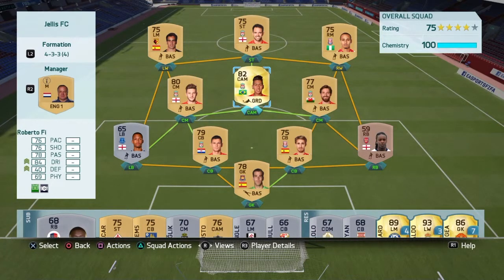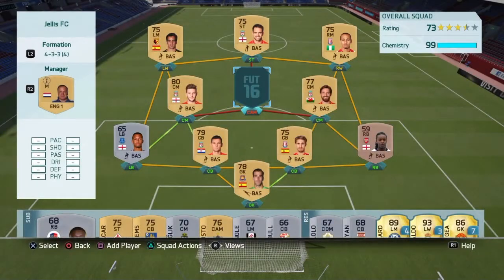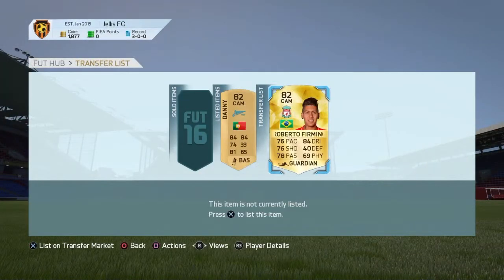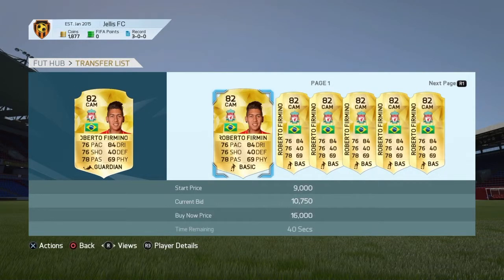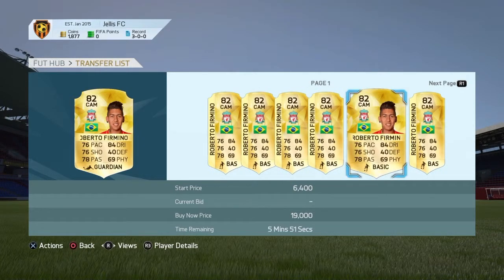I managed to get Roberto Firmino, and I don't know how much he's worth right now. I did not mean to put him on the transfer list - there's no way I'm accidentally selling him. I'm going to just compare price, see how much he actually goes for. He goes for about 10k. So if I did want some coins I could sell him, but that's not what we're going to do today.